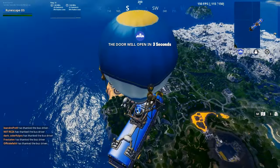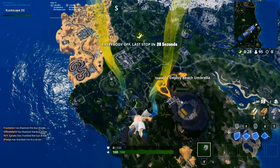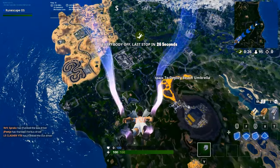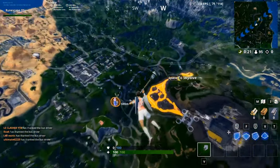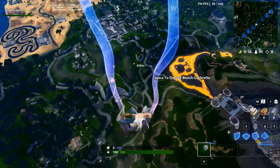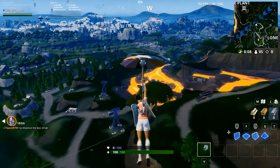So once you're on the battle bus, you're gonna look at the floor and the llama is gonna appear as pixels — purple and blue pixels — which you should be able to clearly see on the floor. As you can see, this llama was pretty easy to spot. I'm gonna collect this one, back out, and show you again.